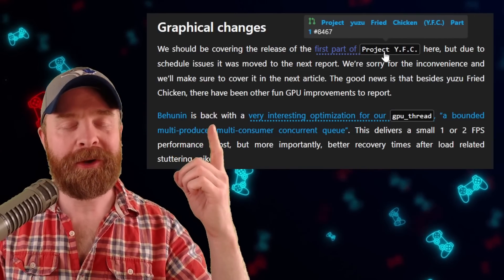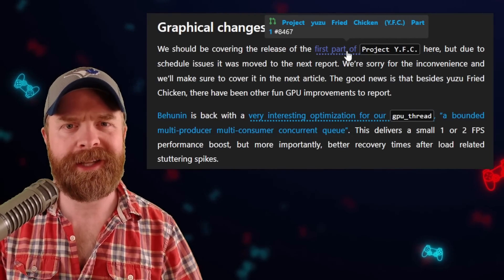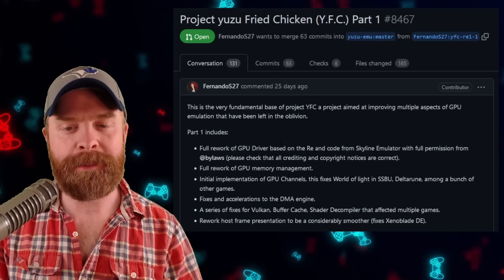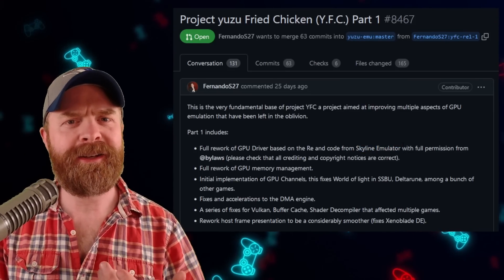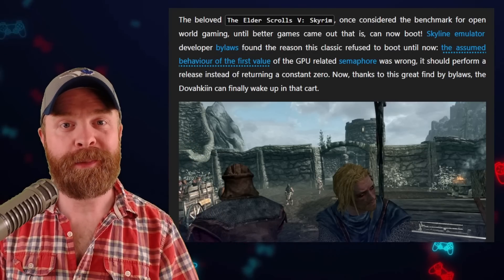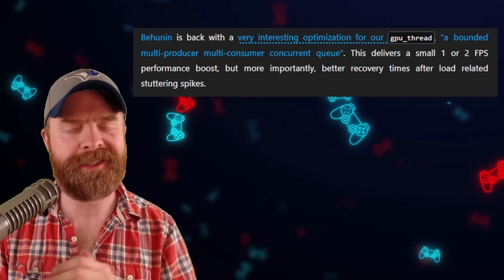Moving on, the report mentions Project YFC — which stands for yuzu fried chicken, or subscribe to Mr. Sujano, depending on how you want to interpret that. The very first point of Project YFC states a full rework of the GPU driver based on reverse engineering and code from the Skyline emulator. Yes, the Nintendo Switch emulator on Android is helping out Switch emulation on PC. In fact, Skyrim can now boot thanks to Bylaws, who is a Skyline developer. Yuzu also implemented some GPU optimizations that deliver a small 1 to 2 frames per second performance boost and better recovery times after load-related stuttering spikes.